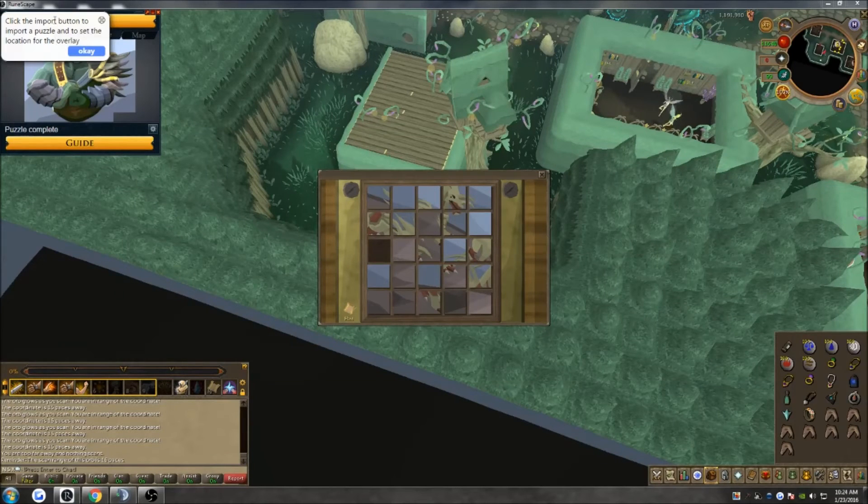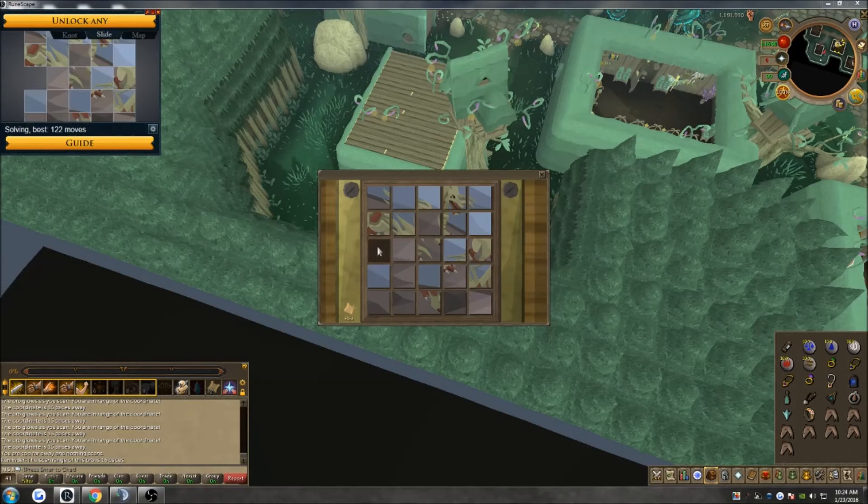The only reason I do not use this is because, as you may notice in the background, I will make a couple of errors — that is because the slider puzzle in game, not the application, actually does lag sometimes. This can simply be fixed by adding a higher interval within the settings, but I personally prefer to do the slider puzzles on my own as I became fairly good at doing them.